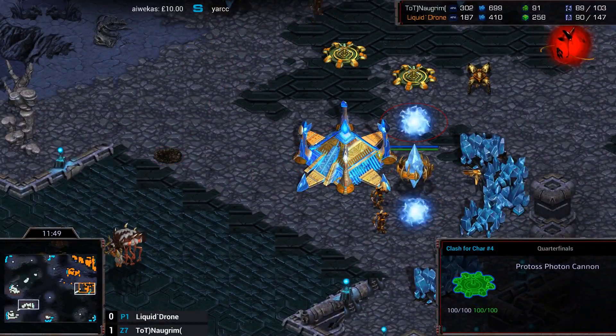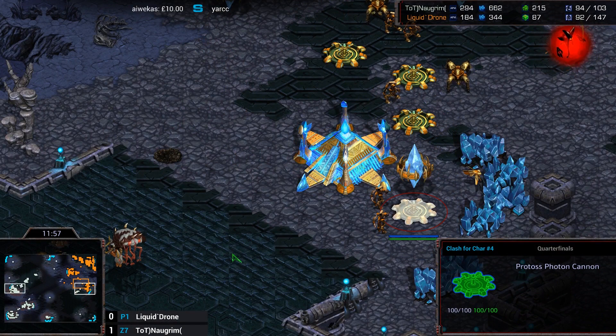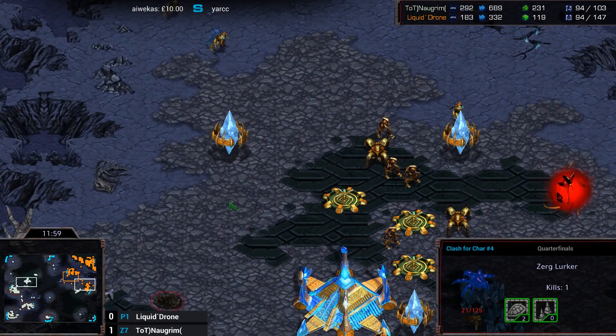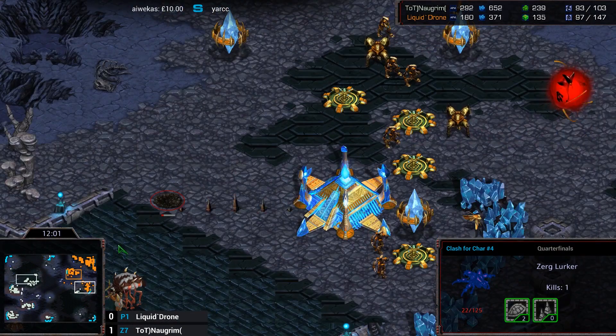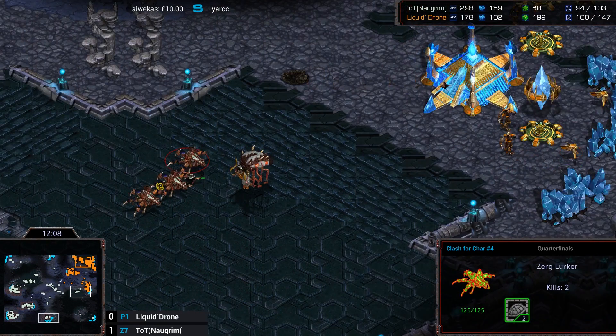But one Lurker right now is just wailing away on this Nexus. I don't think those Cannons are going to be in range even if they finish. It doesn't look like it is in range because he does run that Zealot away. These Cannons are all in front of the Nexus — they can't do anything. And that Probe takes all of its shields as soon as it comes out of the Nexus.